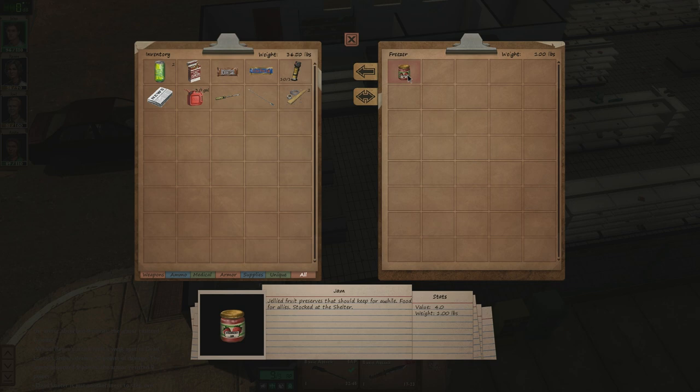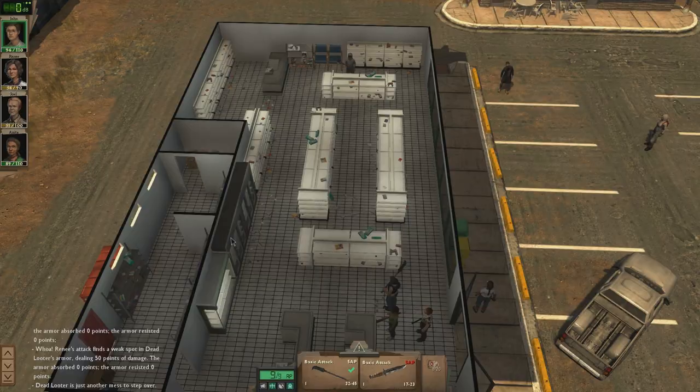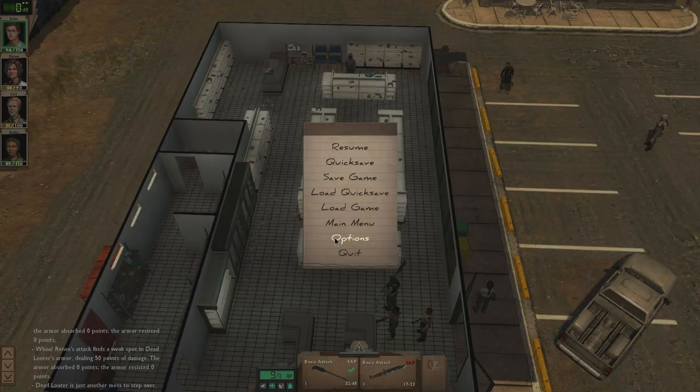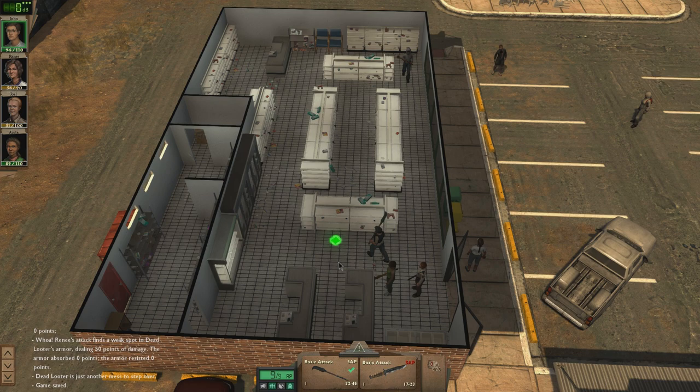Not bad. Gotta be really careful here — there are so many places where... oh, there's an angry looter! Alright, time to quick save. He's coming — and he's got a hatchet. And he's stopped right there where we can't actually get him.